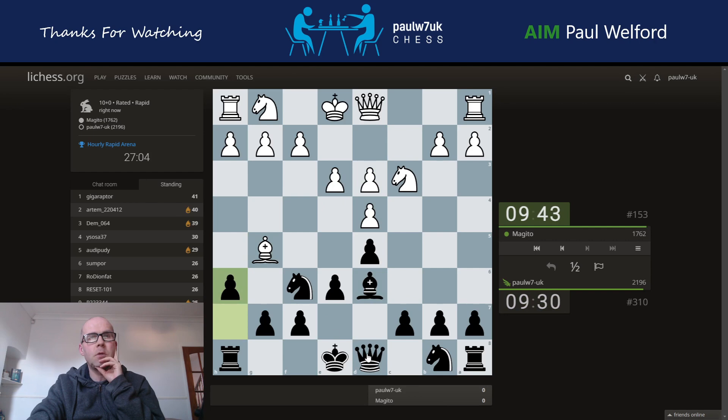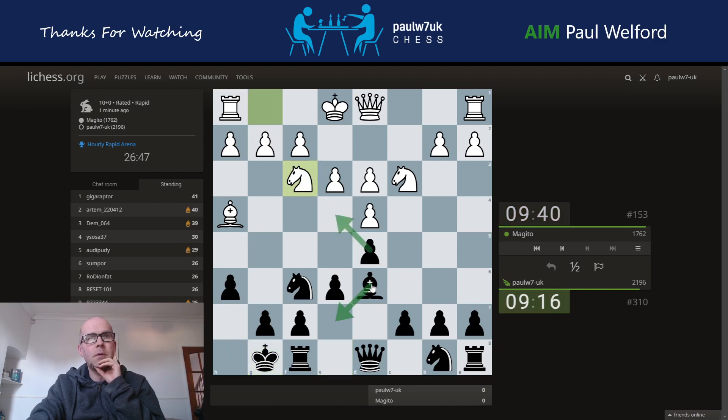I'll hit the bishop there as well. Do I want to do this? It's a bit bold, isn't it. I'm just going to castle and drop the bishop back. I might take and drop the bishop back — I was expecting the immediate push there. I'm going to play c5 then.